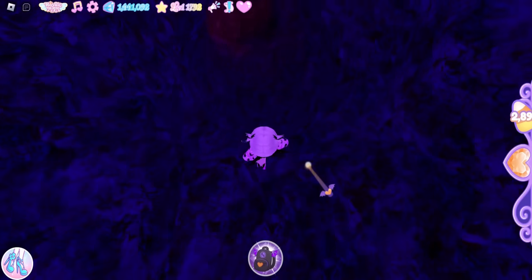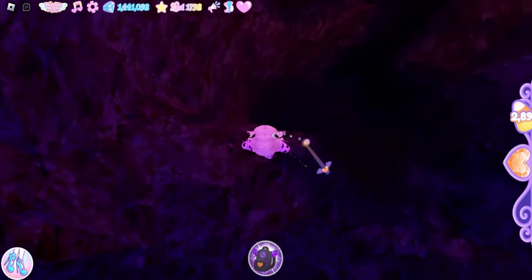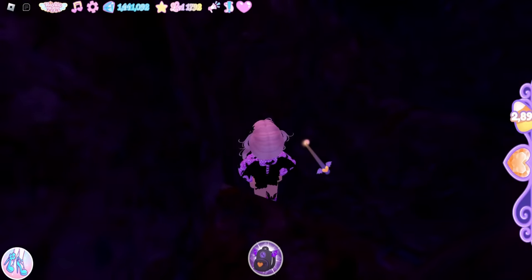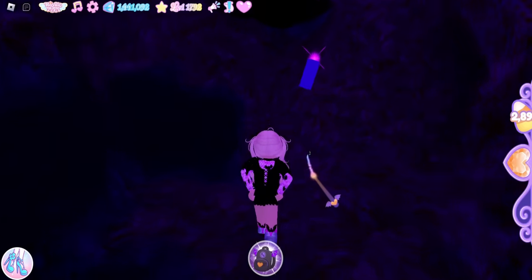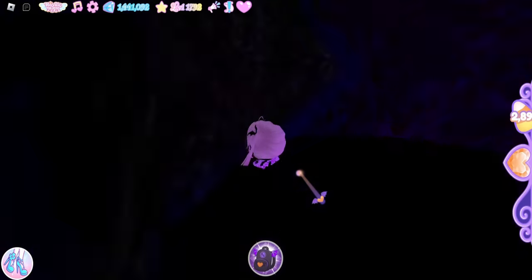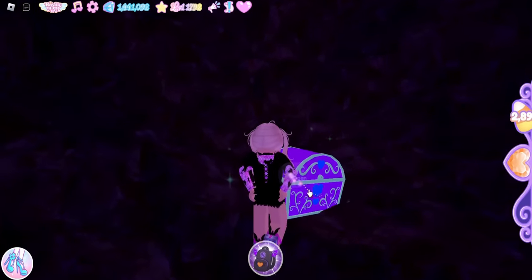Now we're going to walk this way and walk down. Once you get here, there's another hole and we're going to walk down the hole. Now walk this way towards this dark purple candle, and if you look up there is a false ceiling that we are going to go up.